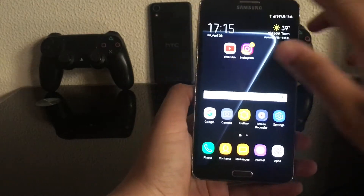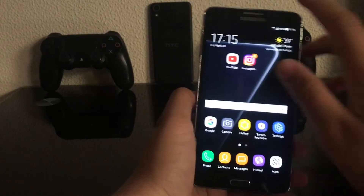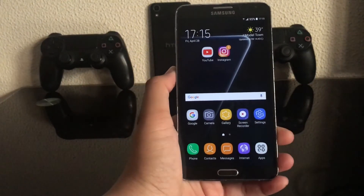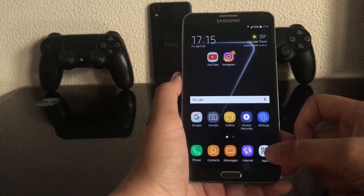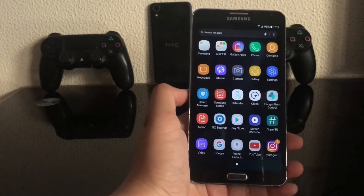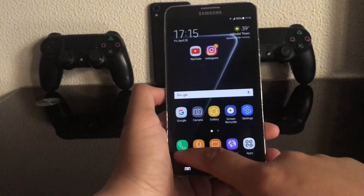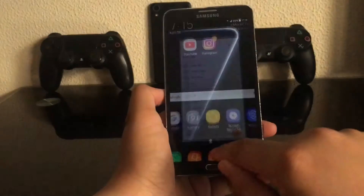Now on the home screen — this is where things get a little weird. On the new S8, when you swipe up your app drawer comes up, but this ROM is still based on Grace UI, like the Galaxy Note 7, C9 Pro, and Grand Prime Plus. However, the icons are straight from the Galaxy S8. If you go to the phone dialer, it's the same Grace UI stuff.